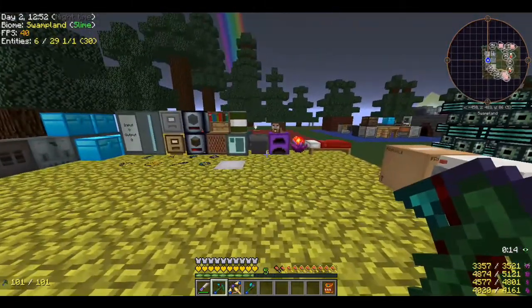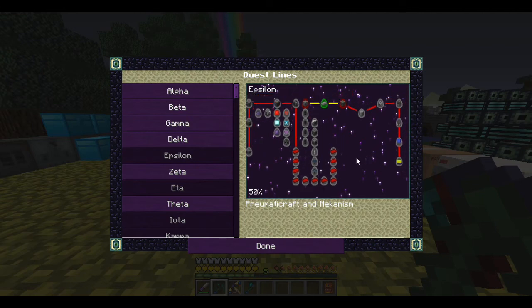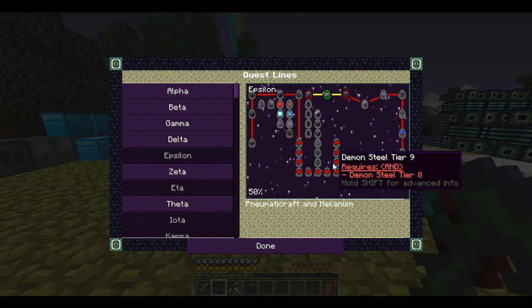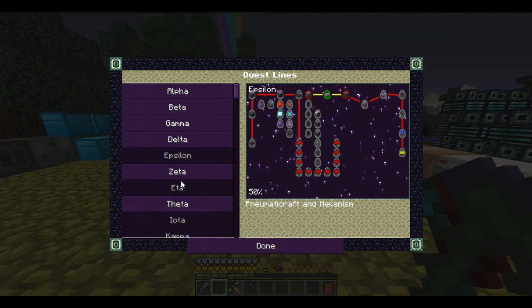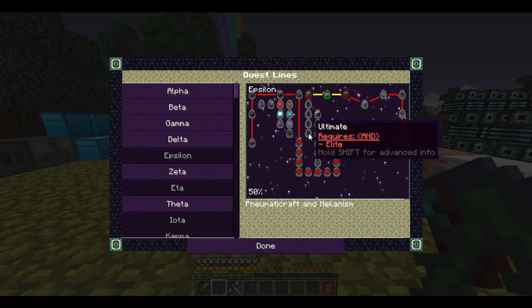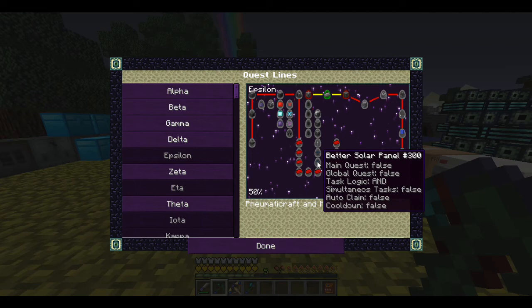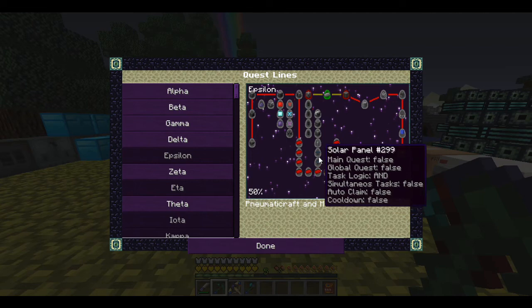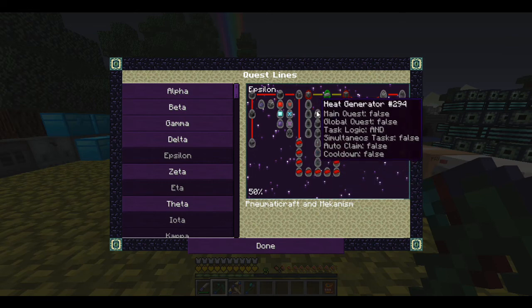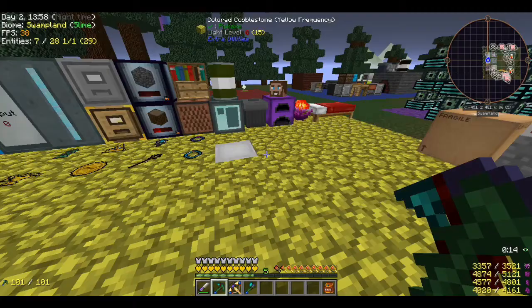Right now we're taking a look at — I think it's Epsilon? I did some research and studying, trying to figure out how to get to Galacticraft. I believe it's Iota — one of these two. We need to get somewhere into the Mekanism stuff. I'm looking at 'requires' and I don't know — autoclave, cooldown, task logic, global quest — one of these is the one that opens up Galacticraft.